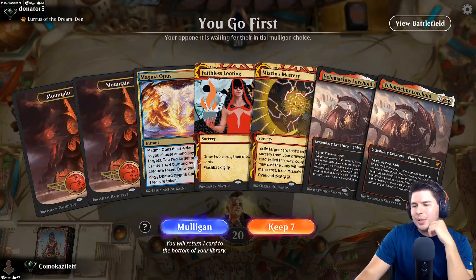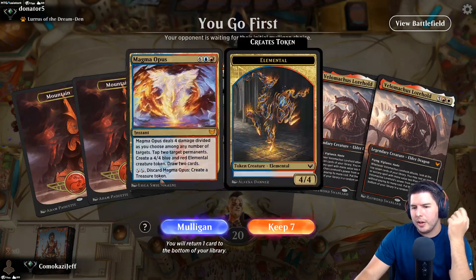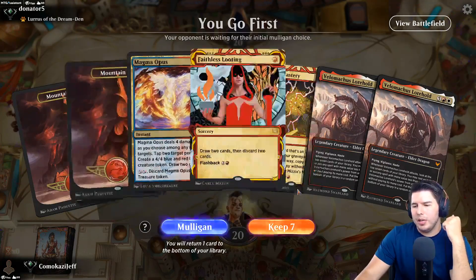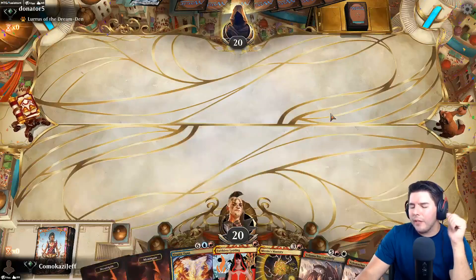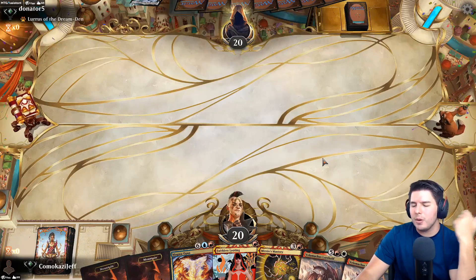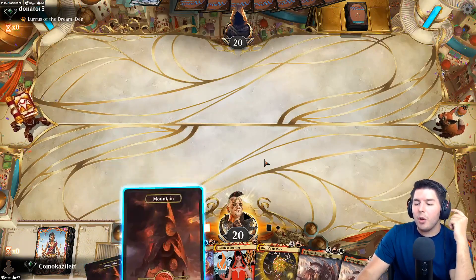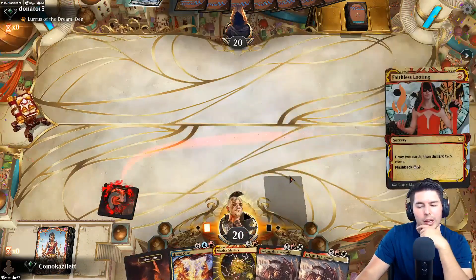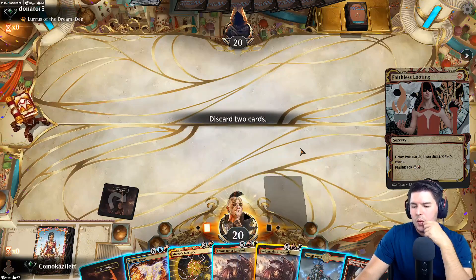Unfortunately with Faithless Looting here we're probably going to be discarding our Velomachus, which is not exactly what we want. We want the Magma Opus to be able to get into the graveyard - this is just an awkward hand all around. We can get rid of one Velomachus, we can technically get rid of two and it would be okay because we can go dig for the other ones.